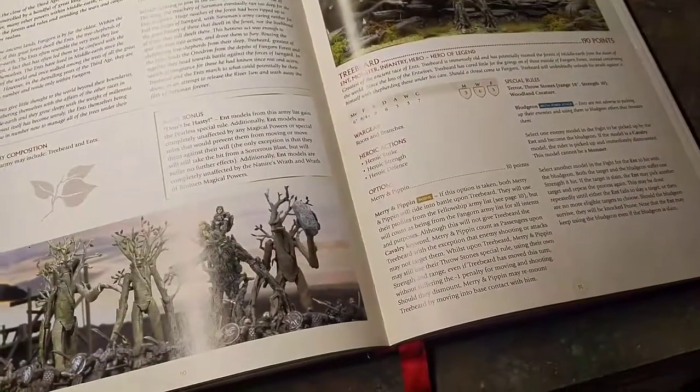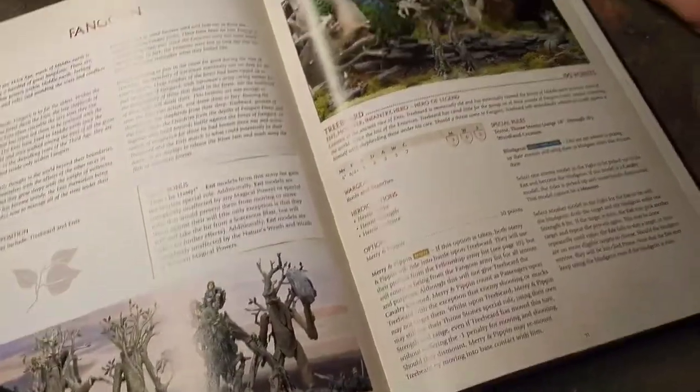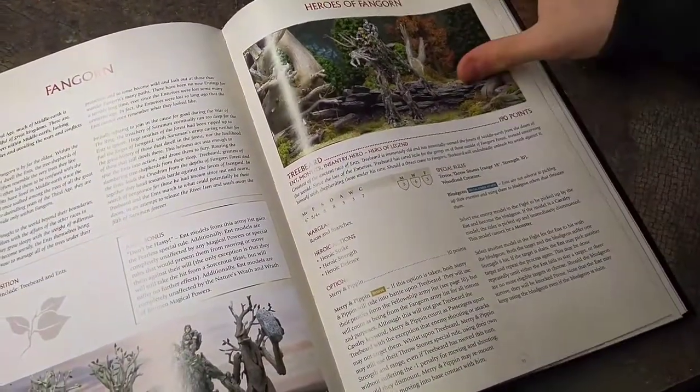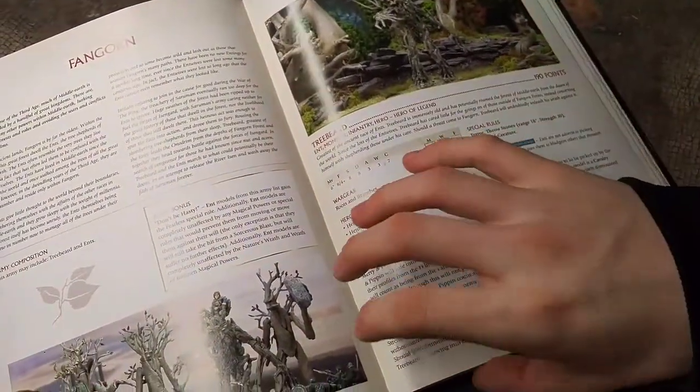These are expensive models, so they need some expensive special rules. That's a top-tier stat line with a really crazy special rule to make some fun with it — though Bludgeon won't be used in this fight, since he's not going to be picking up a dragon that way.